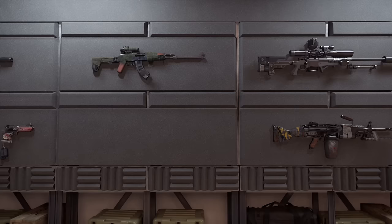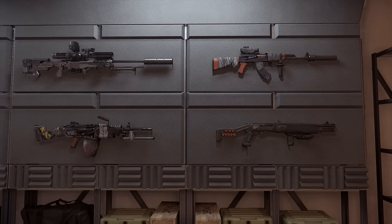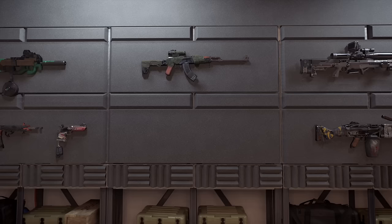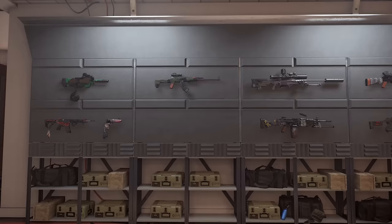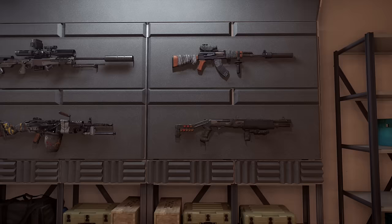In today's video I'm going to be showing you how to get every exotic weapon in The Division 2 - yes, every single one. We'll start with a couple hard ones and a couple easy ones. There are two you might not be able to get: the Roofless, which was an ultimate edition weapon, and the Lullaby. Don't worry about them - they're not that good. They have upgraded versions: the Sweet Dreams and the Merciless.